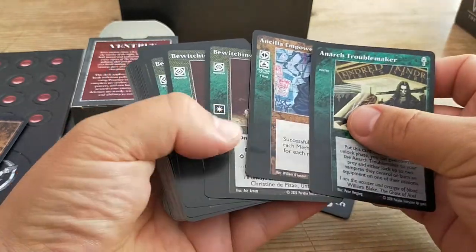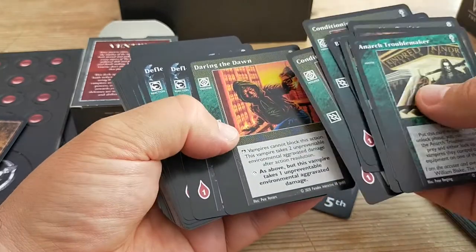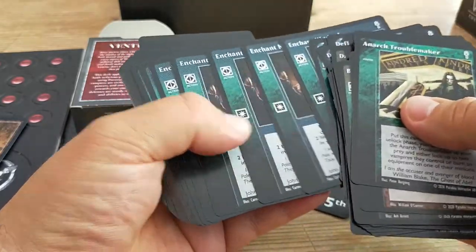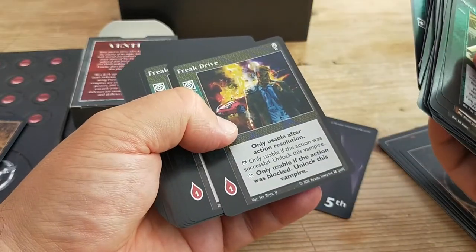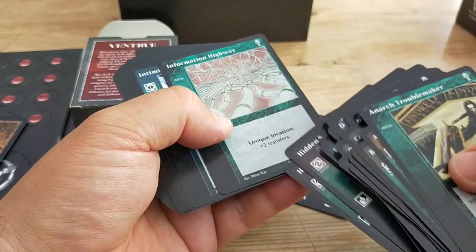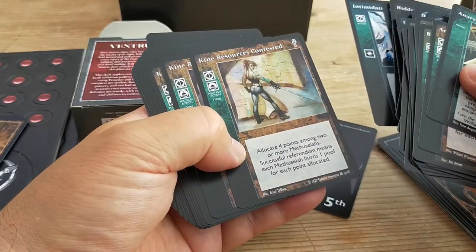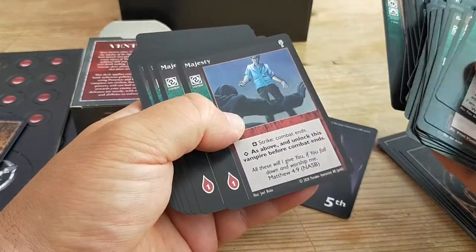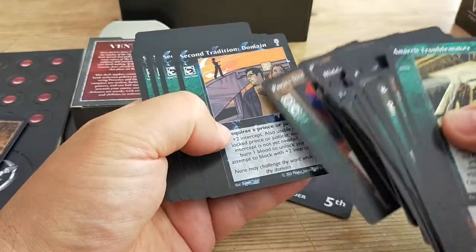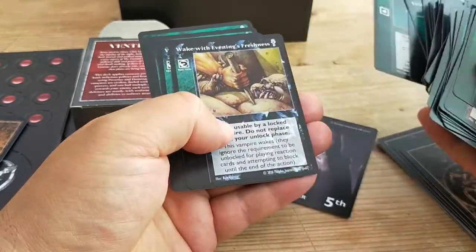We've got Ancilla Empowerment — that's new. Bewitching Oration, Blood Dull, Conditioning — we've seen those before. Daring the Dawn — obviously bad for a vampire, you can get yourself burnt. Deflection — seen that one before. Enchant Kindred — again I think we've seen that one. Freak Drive — that's new, I don't think we've seen that in any of the other decks. Hidden Strength — I think that's new. Information Highway — that's new, gives you extra transfers which means getting stuff out is quite good. Intimidation — extra bleed by the looks of it. Keen Resources — loads and loads of that. Majesty, Misdirection — other cards we've seen in other decks. Priority Shift. Second Tradition Domain. Uptown Hunting Ground — another new master card. Voter Captivation. Wake with Evening's Freshness.